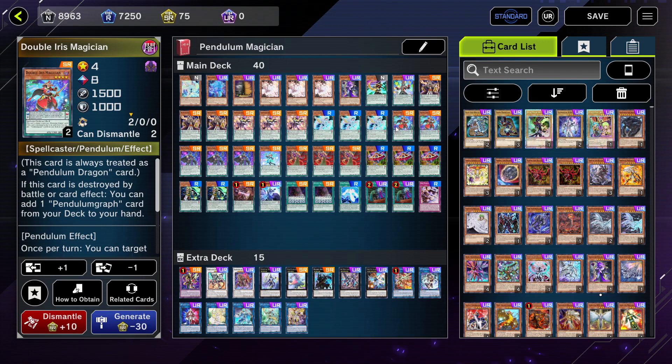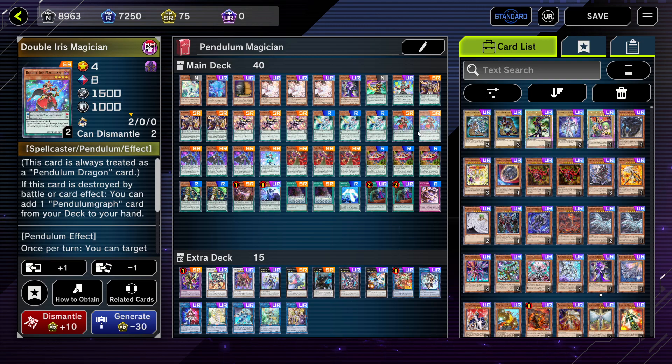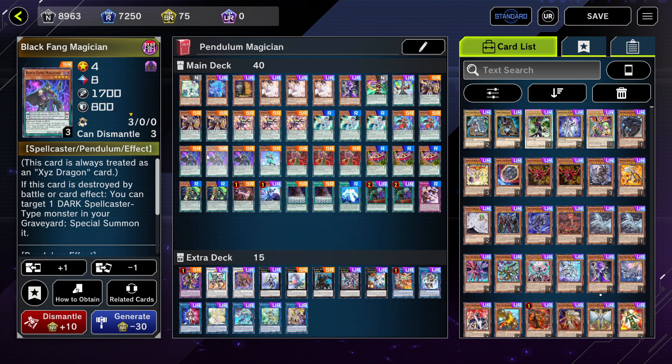Next I play two copies of Double Iris Magician. I know this card is at three but I figured I never really needed three, so two wasn't broken at all. This card searches out Star Pendulumgraph and Time Pendulumgraph. For some reason this card was banned in the TCG — I don't really know why, but I guess it was broken because of Electrumite, though nowadays it's probably not as broken as before.